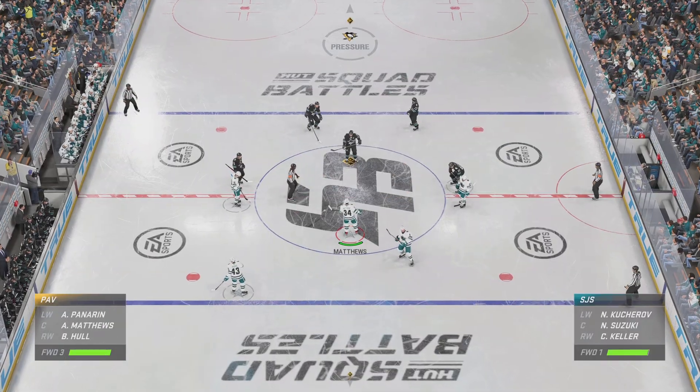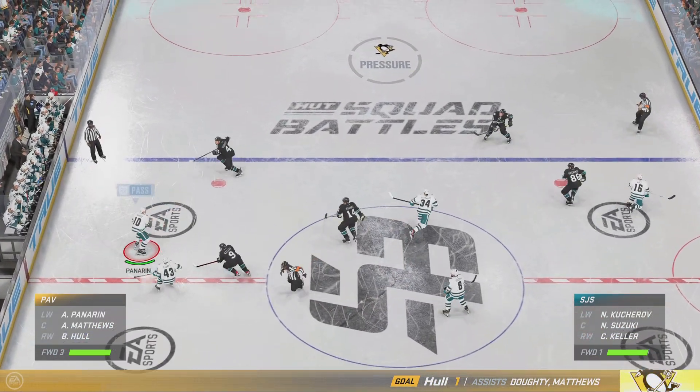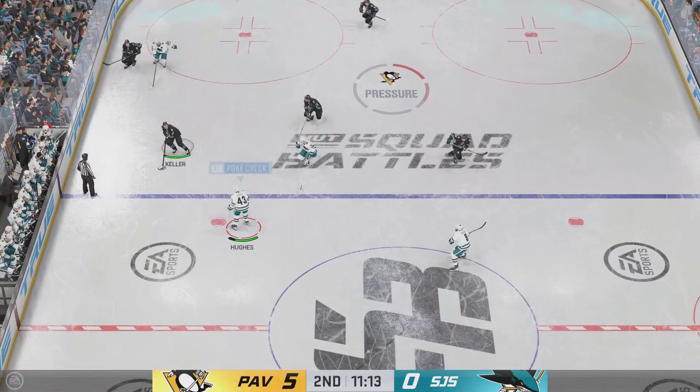The Penguins can do no wrong this evening, especially in the offensive zone. The score is a testament to the way they've been playing, dominating in the offensive zone. They've had the puck on their stick, they're driving play, but they've been really urgent even with the lead. A great game for them so far.